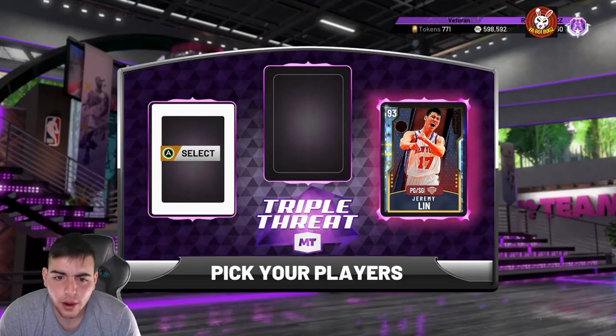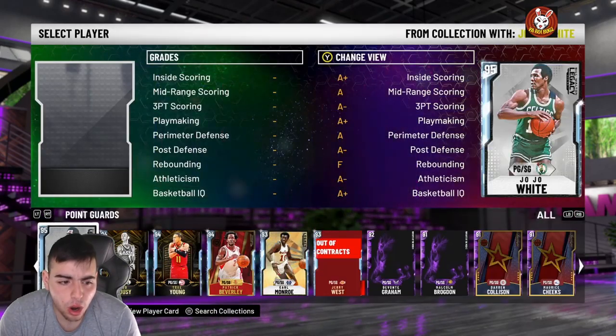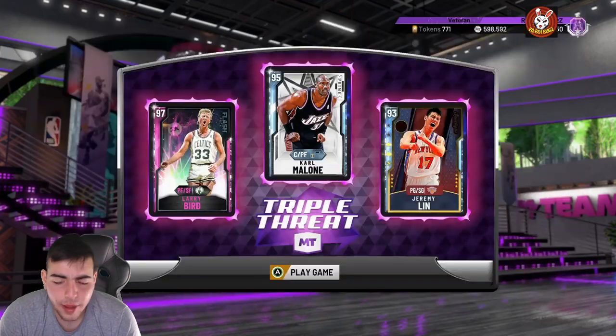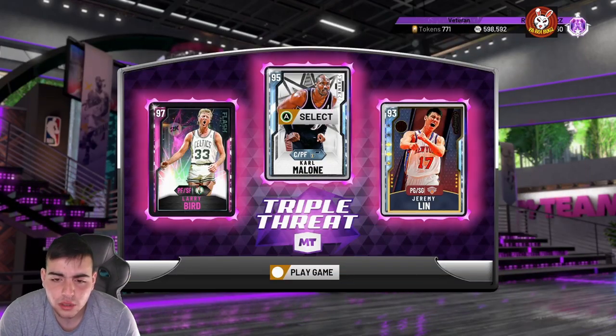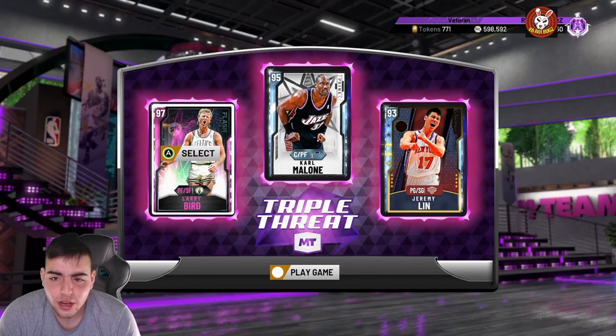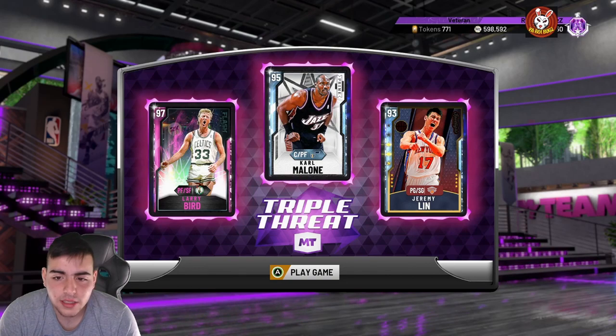Triple Threat team, baby! We're gonna run Lynn, we're gonna run Bird, and we're gonna run Karl Malone. I'm trying to get assists with Lynn, trying to get him to a 95 — kind of close, like 40% of the way there. Haven't really been playing the game too much, but yeah, this is the lineup, let's go.